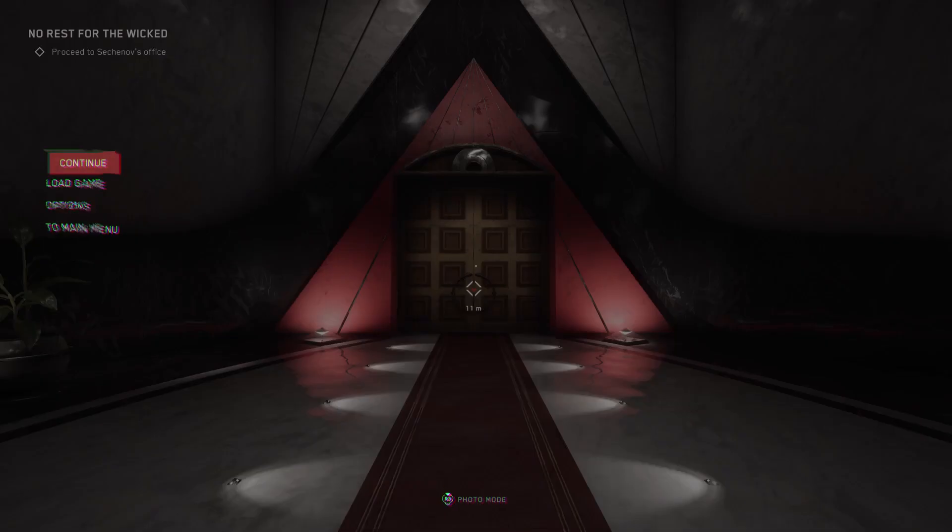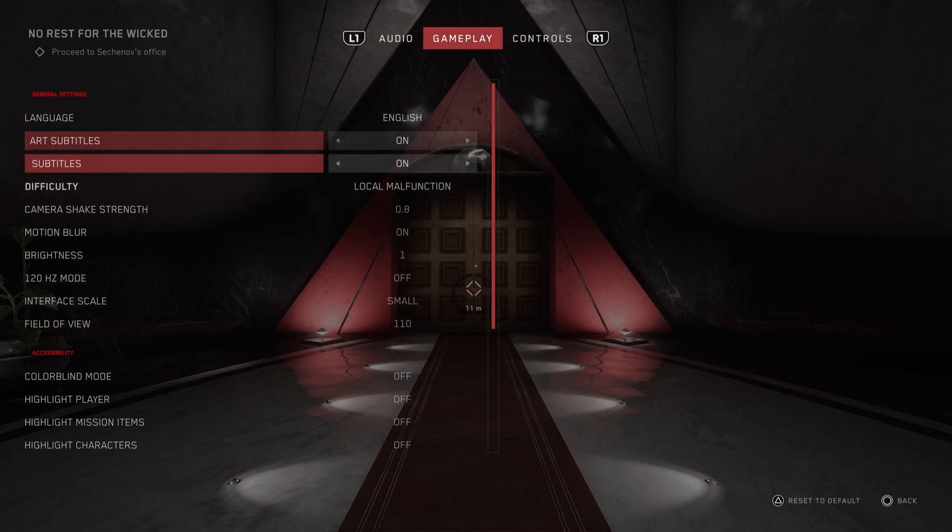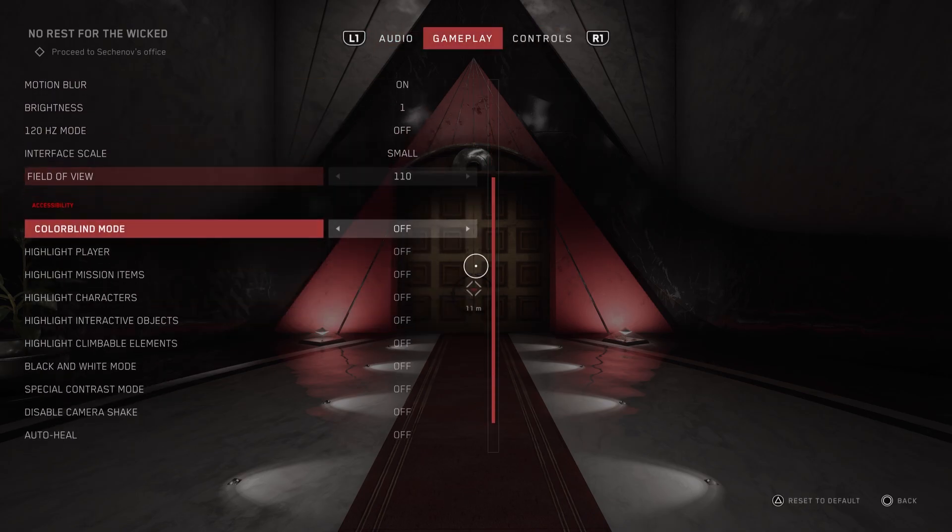So the first thing I'm going to do is pause the game, go to the options, then go to the gameplay tab and down to the accessibility options.